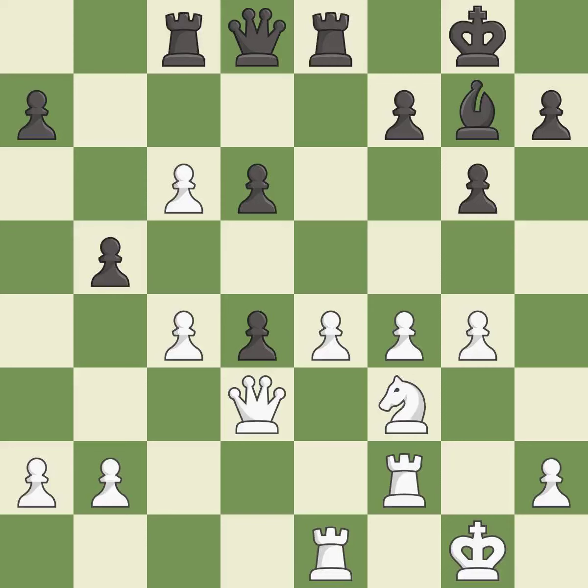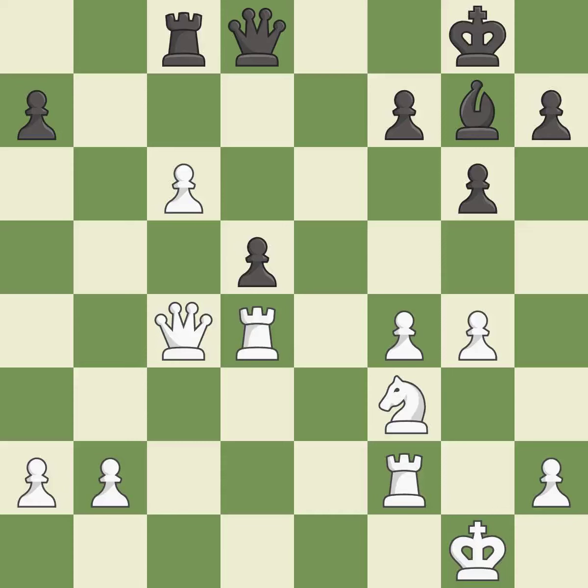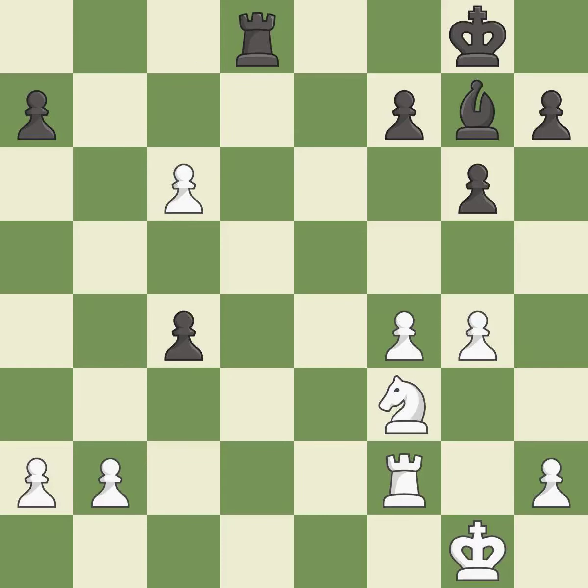Takes back; it is best. That's what I would have recommended. There was only one good move there. This overlooks a better way to add a defender to a vulnerable pawn — it is a mistake. Takes back; it is best. This forks pieces by creating a simultaneous attack; it is best. That was a truly amazing move. This is the only good move — it is brilliant. This captures a vulnerable queen; it is best. This is the only move that works. Recaptures. This is the start of the end game and black is losing.